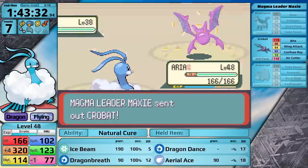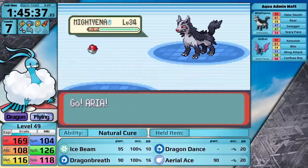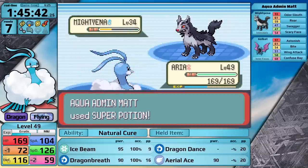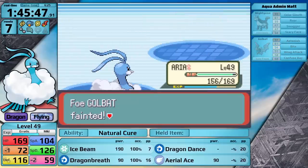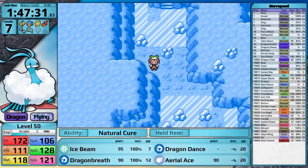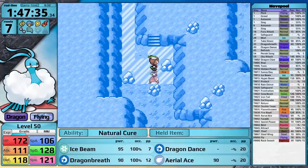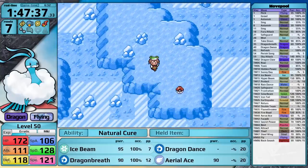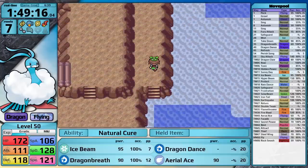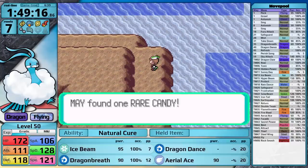After that, we face off against Matt. I could have used the same strategy but just decided to sweep his team. With him out of the way, it is now time to prepare for Tate and Liza. As I said in my last video, Shoal Cave is an excellent area to explore — it gives access to the Shell Bell, a fantastic recovery item, as well as the Never Melt Ice, which can boost Ice Beam's damage. Also exploring this cave yields one additional Rare Candy. With those items collected, it is now time to head into Mossdeep Gym and face Tate and Liza.